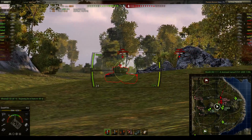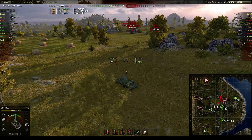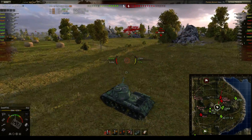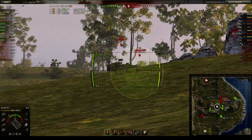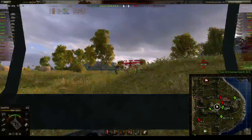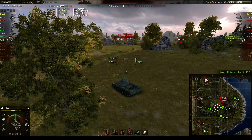I see a Super Pershing here but also a Jagdtiger, which is a tier 9 TD — killing him would benefit our team far more than killing a premium tier 8 tank. I was aiming for him, but I don't have a shot. I do have a shot on the Super Pershing, but the T-44 drives out in the open, so why not take a shot on him?